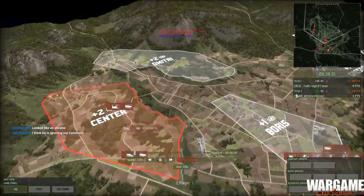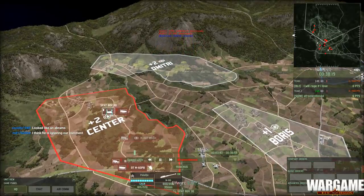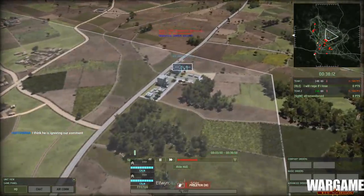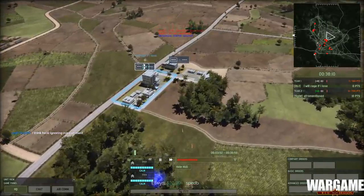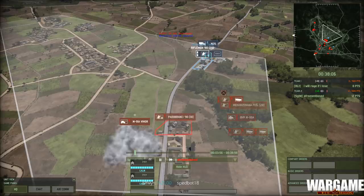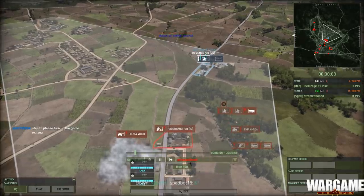Now he immediately captured center, puts him at a plus two. SPAT BOV with an OT tab 71 rushing forward. And we have infantry inside the buildings — can't quite see what he has. It's Rifleman 90, Rifleman 20.